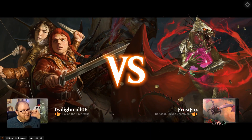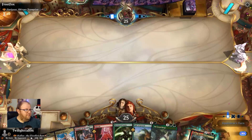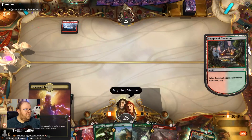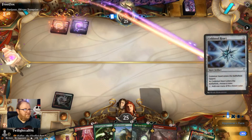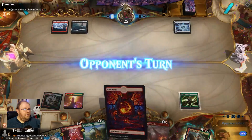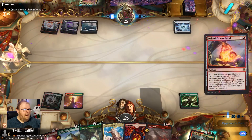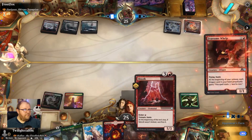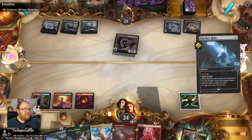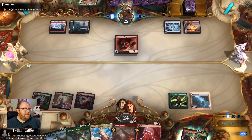Game two — Darigaaz, Shivan Champion. We got one of the Alchemy commanders. I like that. Let's keep it. We'll go with Temple of Abandon to start and keep the land on top because I've gotten land screwed far too much. Let's go ahead and drop Hardened Scales. We've got plenty of land to work with right now. Try to get Hallar online and rolling.